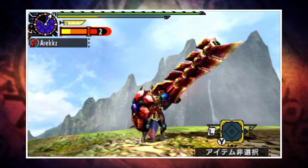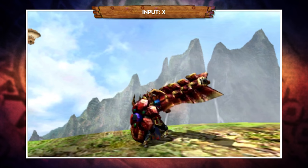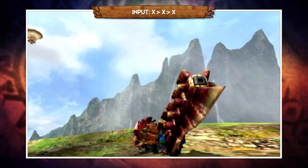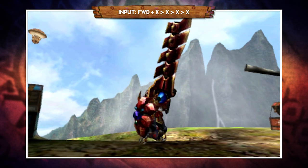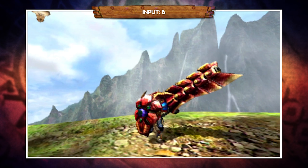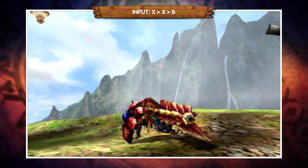Starting with the weapon sheathed, pressing forward and X will perform a scooping attack, which you can also replicate with your weapon drawn. Pressing X performs a thrust; pressing X a second time does a second thrust; and a third X ends with a powerful slam that has a cool follow-up option. You can go into this triple X combo after the scoop attack too. Pressing B allows you to back hop, though unlike Lance you can only do one, but you can sidestep as well. After the second hit you can hop or sidestep to reset rather than going into the slam.